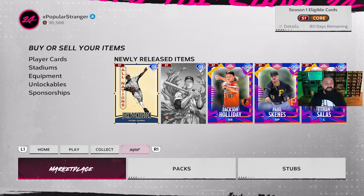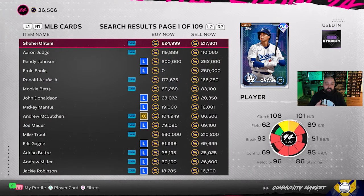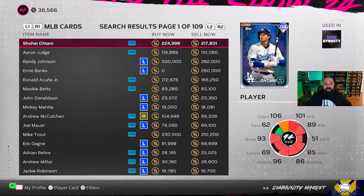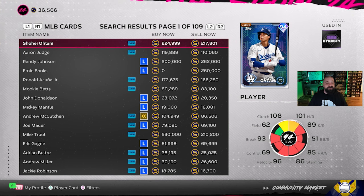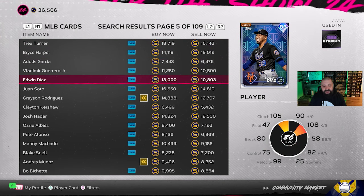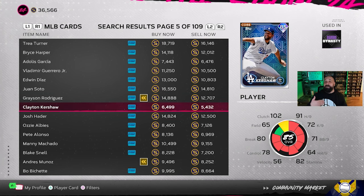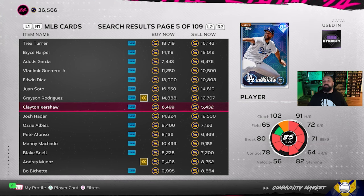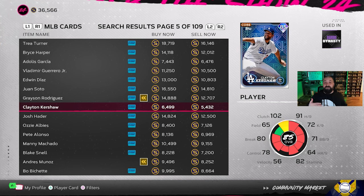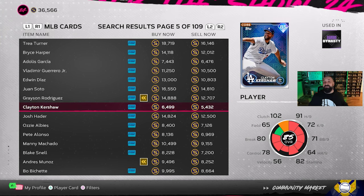Let's go to the marketplace in-game. You can have your own opinions on what cards to flip, but to me diamonds and golds just simply aren't worth it. If you page through, you can flip any sellable or buyable card in the game — it doesn't have to be MLB cards — but the profit margin on diamonds and golds just isn't there, mainly because people aren't buying and selling them as fast as silvers, commons, and bronze cards.